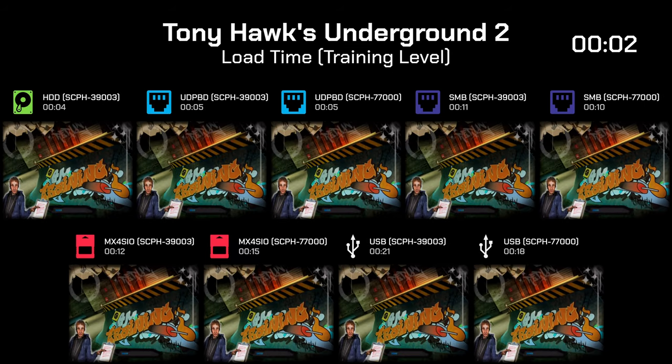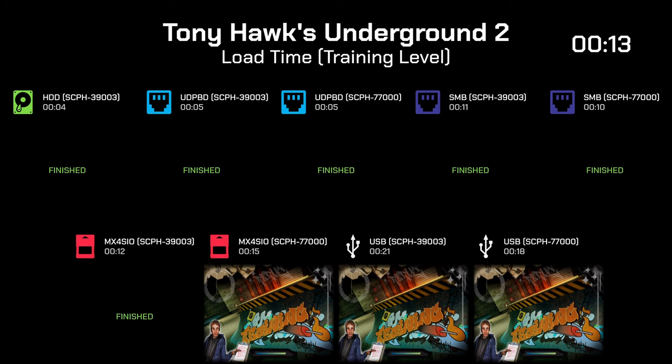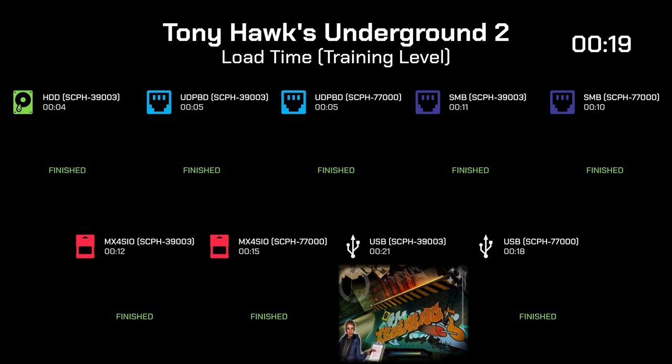The last loading test is for Tony Hawk's Underground 2, and it seems this game does utilize the full speed of the medium it's played from. It's amazing how UDPBD compares to a hard drive setup — it's so close speed-wise, and it's two times faster than using a regular SMB setup.